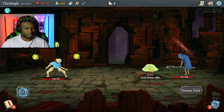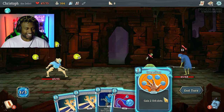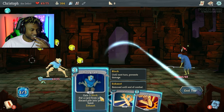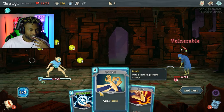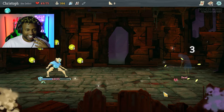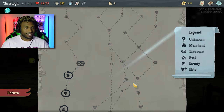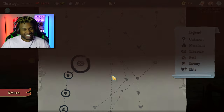It would have been nice if the third orb attacked that guy — that's okay, I got too ahead of myself. I see you want to keep attacking me? How about some more vulnerable for you — and then one of these, and one of these. Double your energy, exhaust — I thought that meant something else because I didn't see the periods, but never mind, I know what it means now.